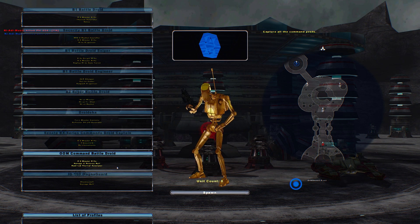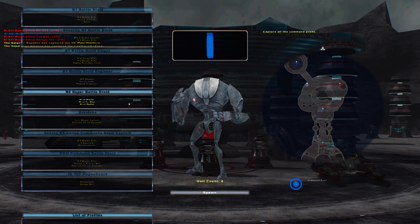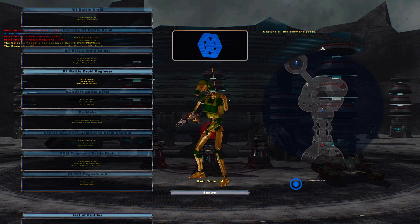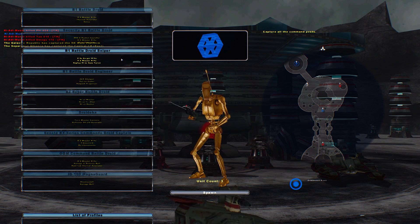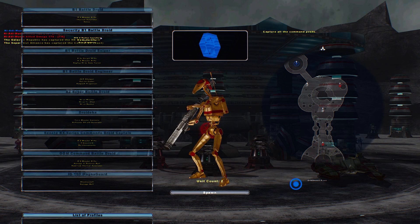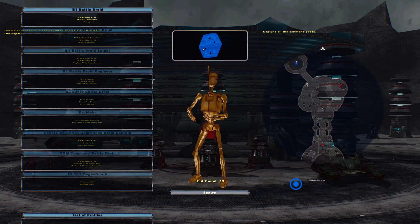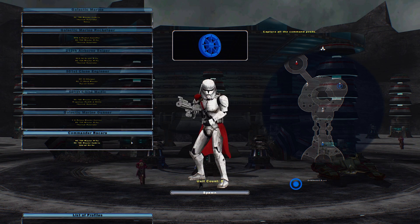On the CIS side, starting from the bottom, we've got Magna Guards, Command Battle Droids, these cool looking skinned Commando Droids, Droidekas, Supers, Engineers with the camo — they look pretty cool with the Trando Shotgun — Droid Snipers, B1 Battle Droids, Security B1 Battle Droids, Heavy Class, and Standard Battle Droids. We're going to start on the clone side because clones are awesome.